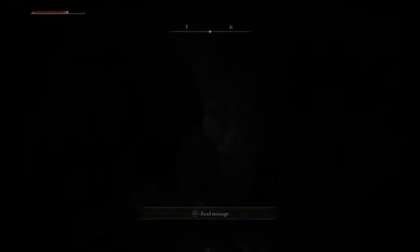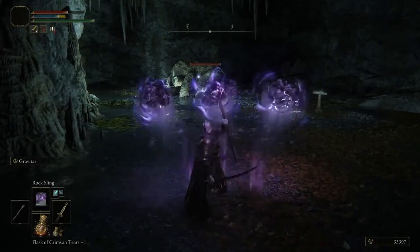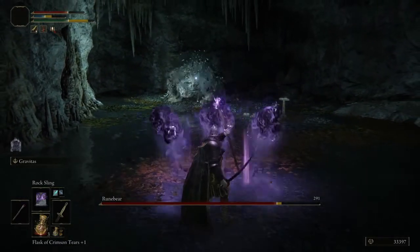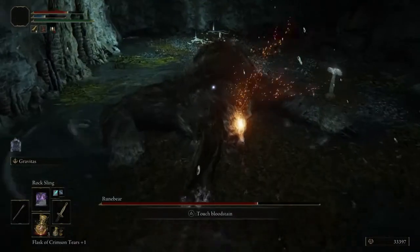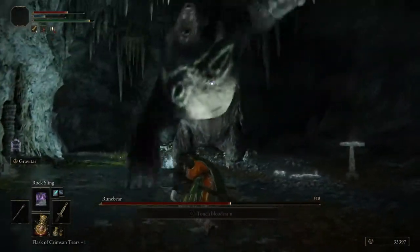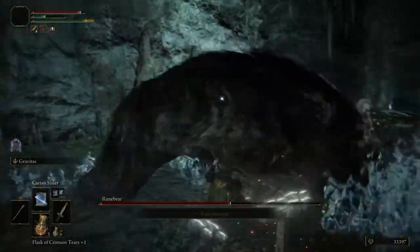You're just going to want to continue on and then you're going to see a big boss on the left. Whenever he's sleeping, you can cast your sorceries or throw arrows or charge up a heavy attack to get some cheap damage off of him. This boss does have a lot of health so just be warned.